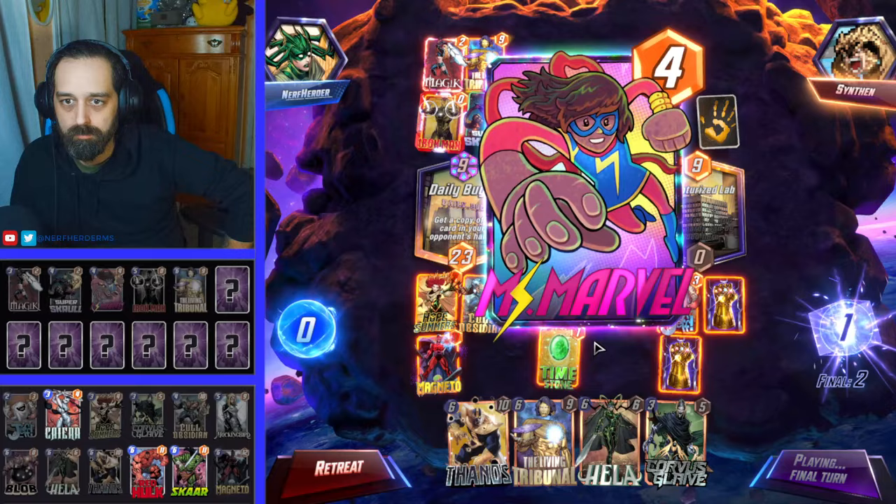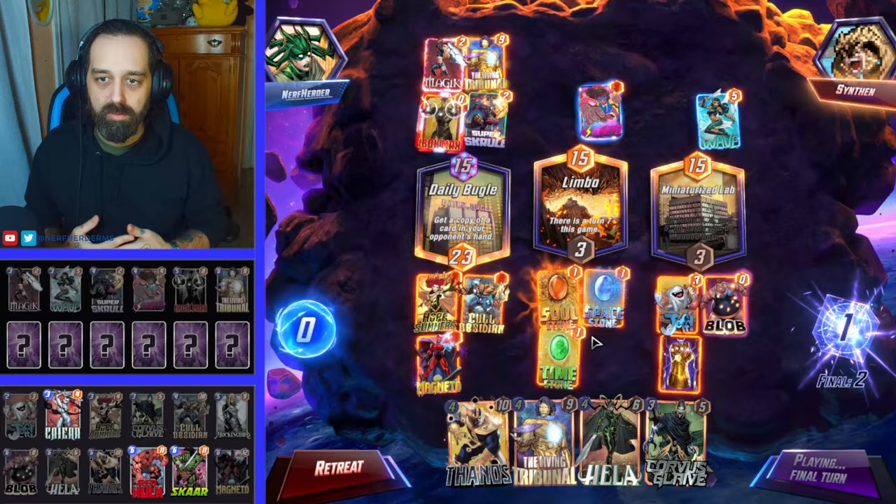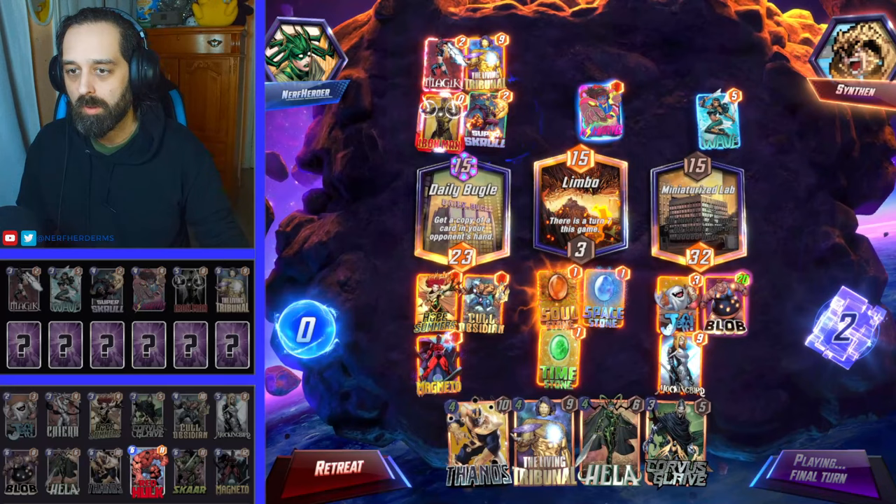Oh, that's not good. Okay, we're good, we're fine. I wanted to stack Blob and Mockingbird in the same lane. Because we put Mockingbird in the middle — obviously, that one-to-one — you get my point.